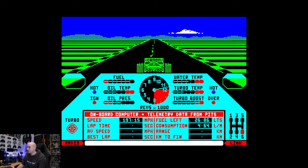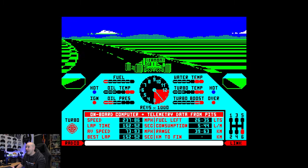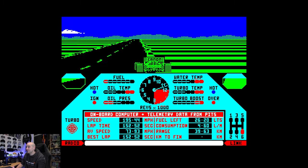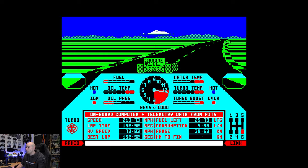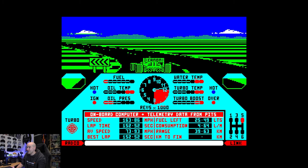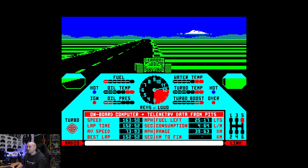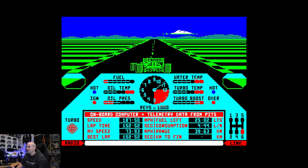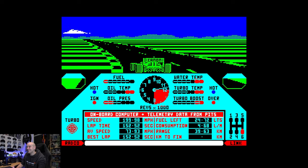Turbo boost has come to four, fuel consumption's gone through the roof, temperatures are going to start climbing rapidly, and I'm going for a qualifying lap. You get one warm-up lap and then three hot laps. Going up the hill towards Piratella, I think it is — a double left-hander.